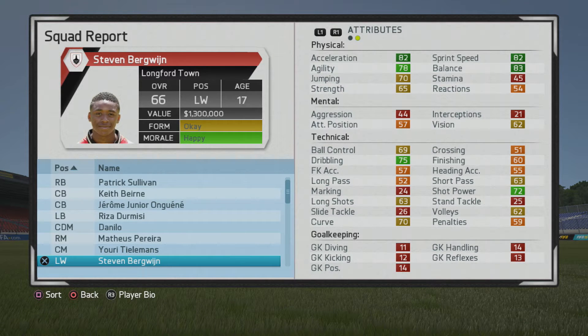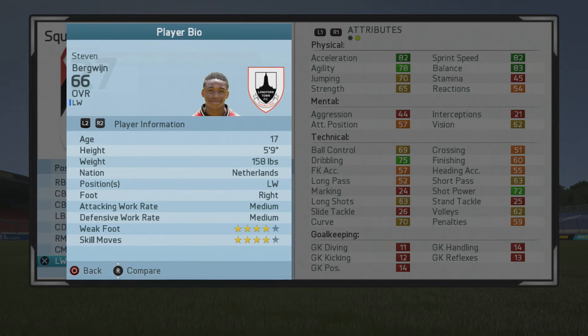Welcome guys. In this player growth test I'll be taking a look at Steven Bergwijn. The 17-year-old left winger starts at a 66 overall and has tons of growth potential — he's about plus 15 or so — so we'll see how he ends up being.